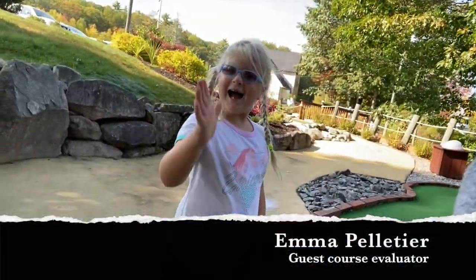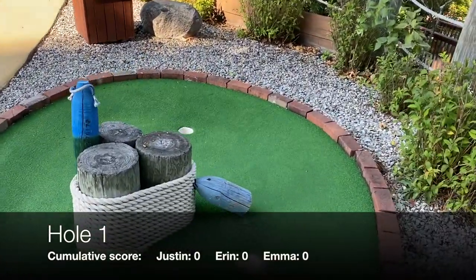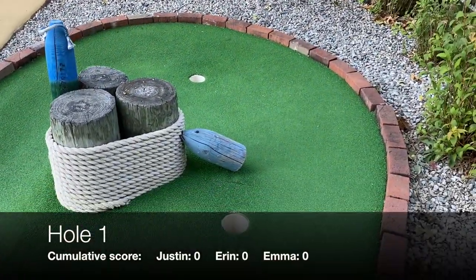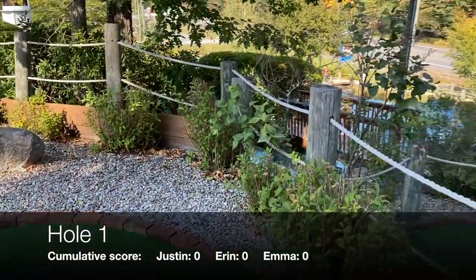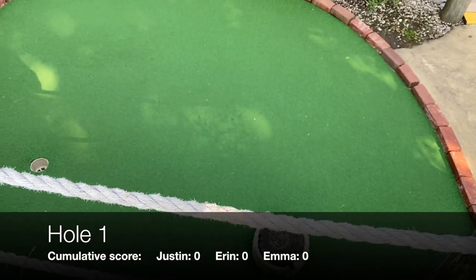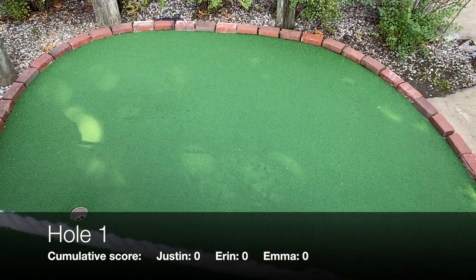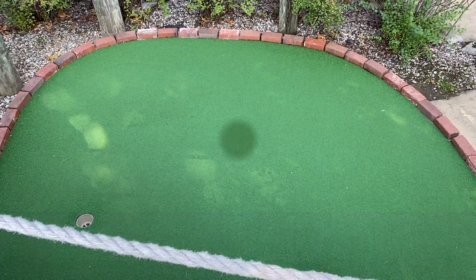We're here on hole number one at Seacoast Adventure with our two new testers, Aaron and Emma. We're going to take you through this course one hole at a time. The first holes are pretty simple to start. You've got two different holes to get it into at the top — the first one will get you closer to the hole, that second one not so much. They dip down below to a green that undulates, and if you're caught over on the bricks you're going to be in trouble. Par is officially three, and two is a great score here.